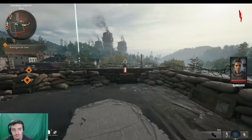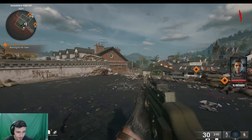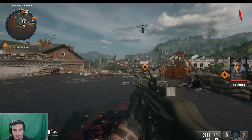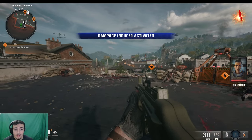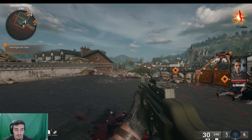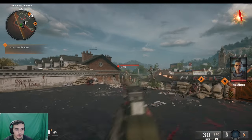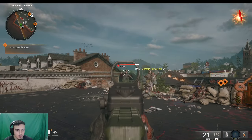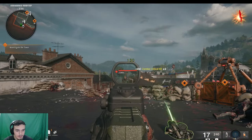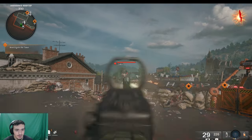When you get into Liberty Falls — or honestly Terminus too — go for the Rampage Inducer first. This makes zombies come a whole lot faster. Stay up here from around round one to maybe round five depending on how good you are. I usually continue until maybe round 10 or 13 and then turn it off. You just stay here and headshot — that's basically it.